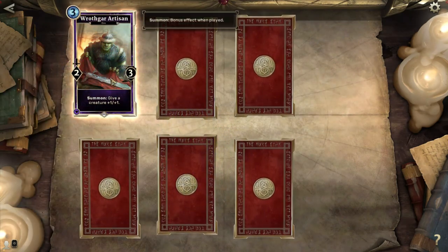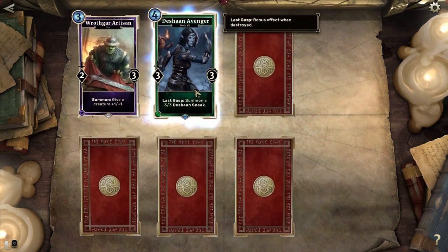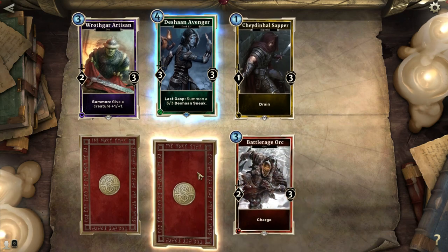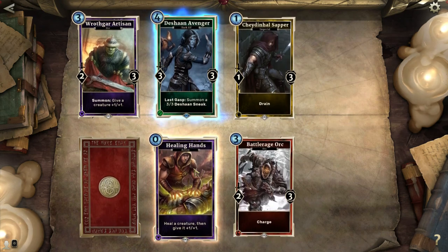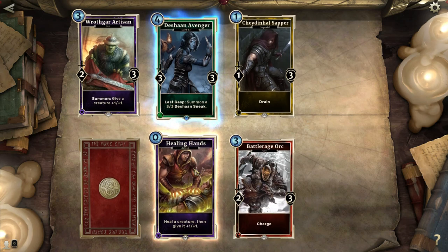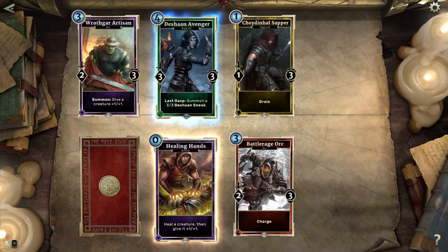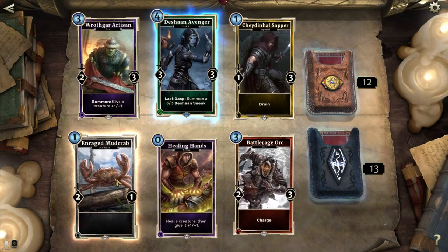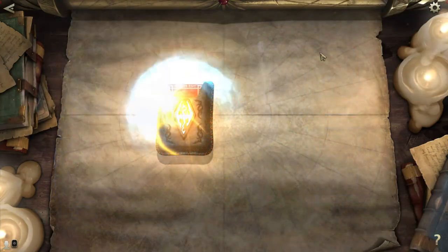Here's another core set. Rathgar Artisan — give a creature plus one, plus one, that's pretty sweet. Deshawn Avenger: once this thing dies, it summons another 3-3, pretty cool. Chain Hall Sapper — meh. Battle Rage Orc, pretty nice with charge. Healing Hands — I really like that: heal a creature and give it plus one, plus one. If you beat something up and your creatures are hurting, you can just Healing Hands. It's really good for creatures that have Slay and use another attack. Enraged Mud Crab — meh as fuck. Pretty lackluster pack overall.